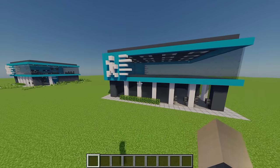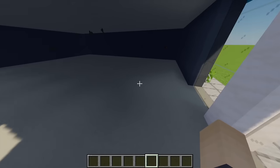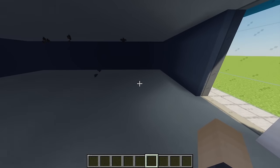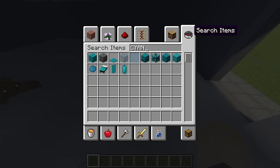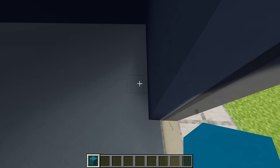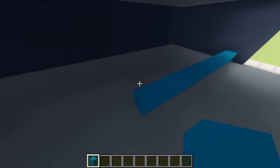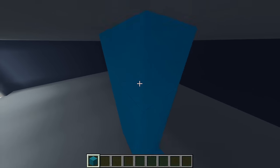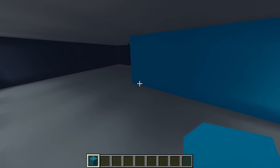That's pretty much all of the exterior complete, so now we can move on to the interior. The first thing to do is add some walls inside. For the entrance area, grab some cyan concrete and build across 13 blocks, then build this up going all the way across.